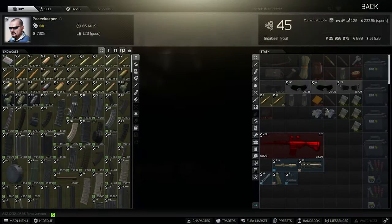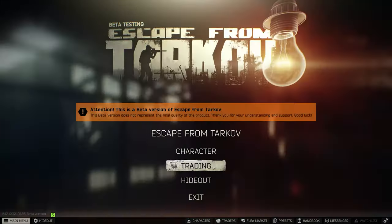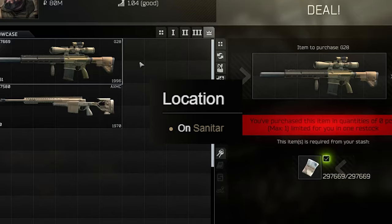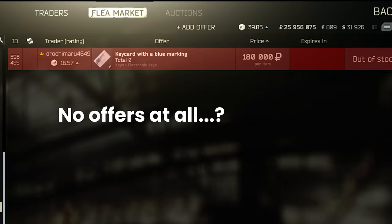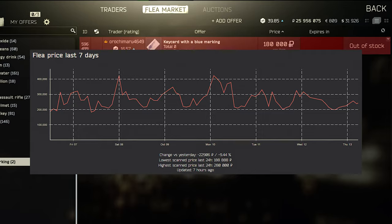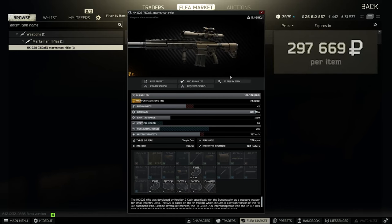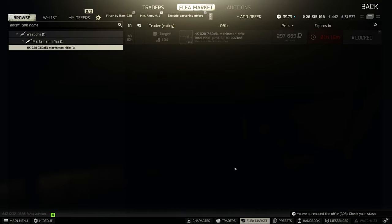So back to the G28. We only have two direct purchase options: one from Peacekeeper 3 for a keycard with a blue marking, or Jaeger 4 in cash. The keycard, at least according to the wiki, spawns on Sanitar himself, and you can probably get it from the scav case, but it's a pretty rare item. The price fluctuates like crazy on the flea market — sometimes it dips below 200k — but it's not a very stable input to get this gun regularly. The other version in cash from Jaeger 4 costs 298k, which is really expensive, but there are some important differences between the two options as they aren't the same build.